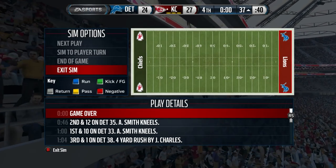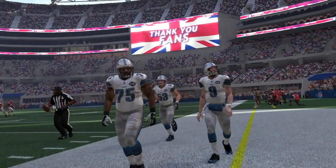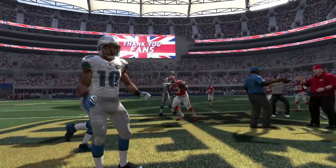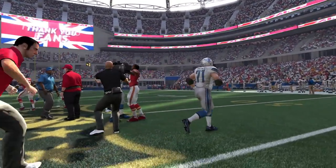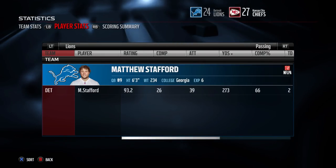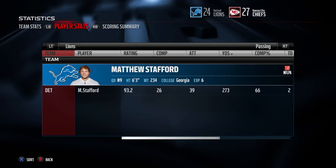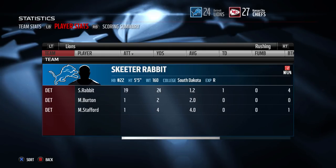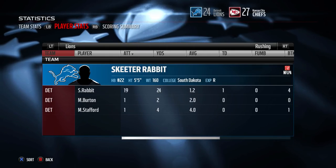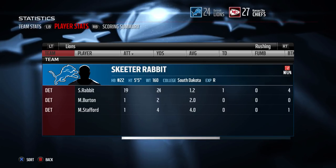They recovered the onside kick but it must have been a penalty for not going the required 10 yards, because Kansas City just kneels down and this game is over — the Chiefs win it. Again the Lions trying to make a comeback and again it falls short. Stafford finishes 26 of 39 for 273 yards and two touchdowns with one interception, but it's just not enough in the end. They were chasing the game because their defense couldn't make stops at the key moments.